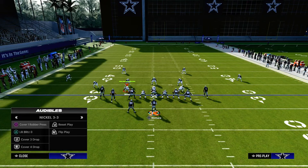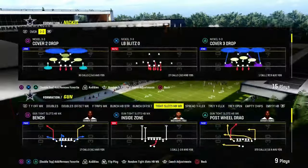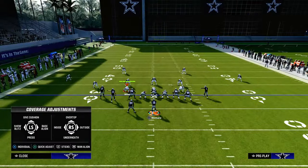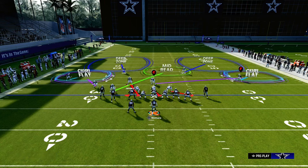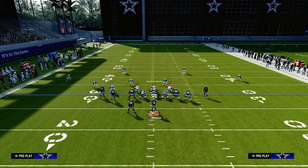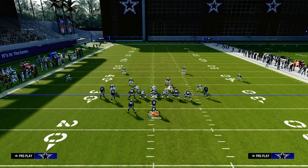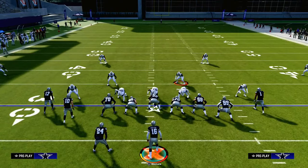A couple different ways that people can set up their defense in terms of how they're going to be running double Mabel. The most common thing we're going to see — if you're playing someone running 3-3 — is this guy is probably going to be on a blitz. This is a four-man pressure scheme that is becoming very popular.